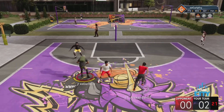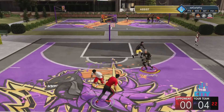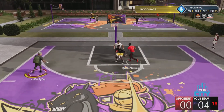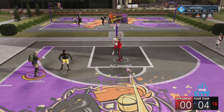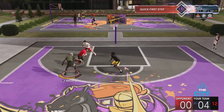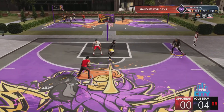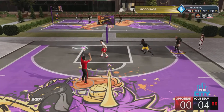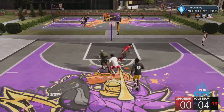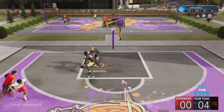I would use the first jump shot first. If that jumper is not working for you for some reason, use this one — the only thing that's changed is the base. Some people don't like the 98 base even though it's my favorite. If 98 isn't working for you, use Dwyane Wade. If Dwyane Wade's not working, then use Curry, but you shouldn't need to go further than these two since they have the biggest green windows in the game.